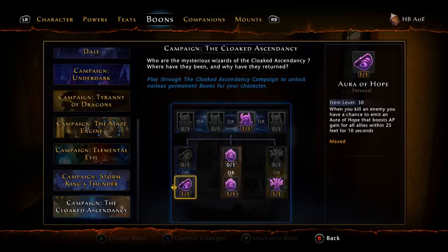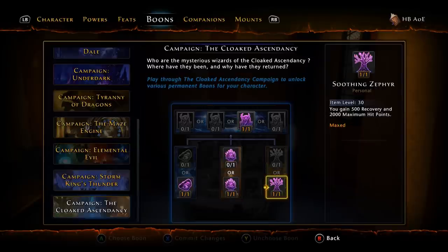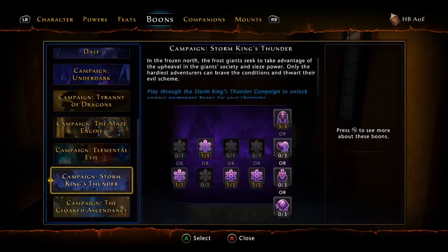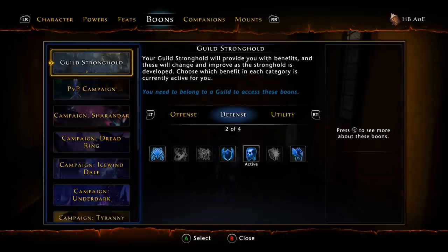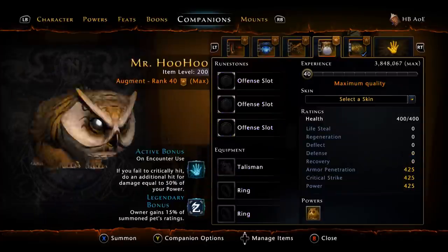For Cloaked Ascendancy, take Aura of Hope, Frenzy, and Soothing. Your final boon is Aberrant Power. All of these boons are going to be the same for your single-target loadout as well.